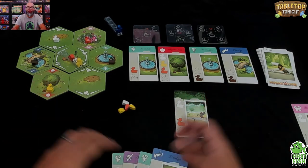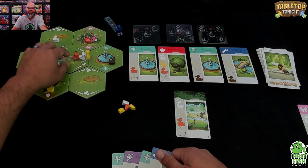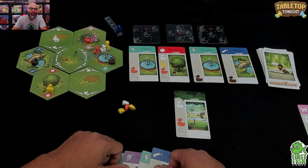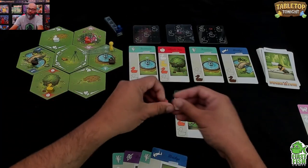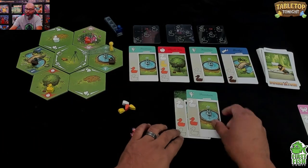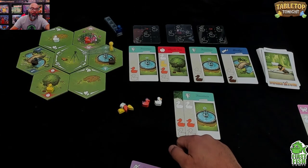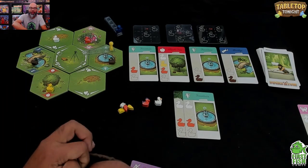Back to my turn. Thematically we're just walking through the park — it's a pick-up-and-deliver game at its heart. My first move is to move to the fountain, and the second action is to drop off. I remove the ducks from my tow and drop them off here. I'm placing yellow and orange to the right so I can start lining up ducks for end-game points.